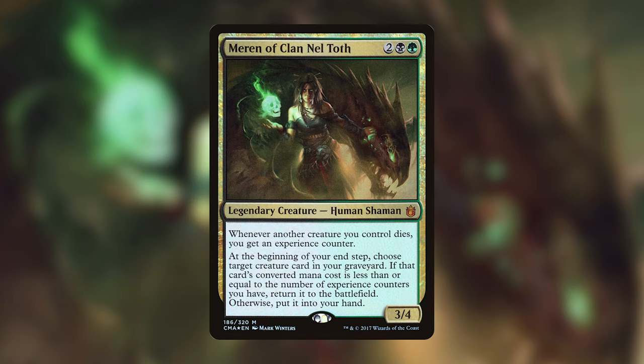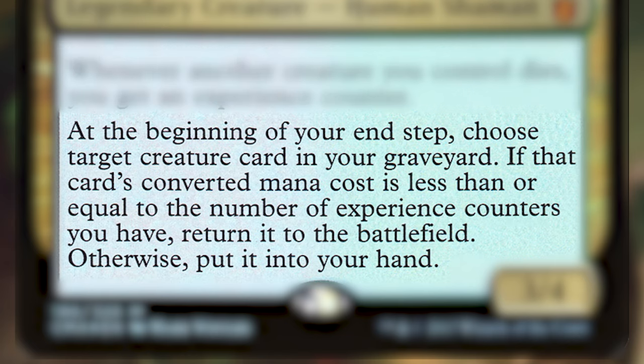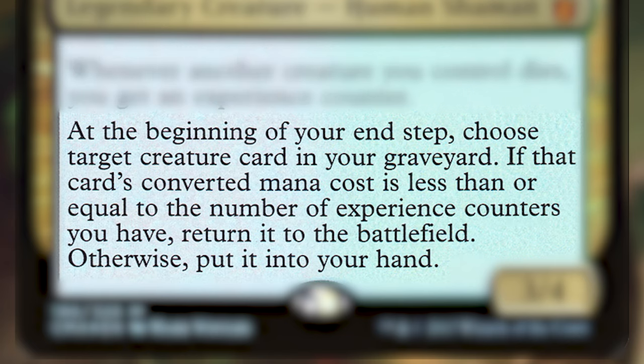For two generic, one black, and one green, Marin is a 3/4 legendary creature human shaman. She says: whenever another creature you control dies, you get an experience counter. At the beginning of your end step, choose target creature card in your graveyard. If that creature's converted mana cost is less than or equal to the number of experience counters you have, return it to the battlefield; otherwise put it into your hand.